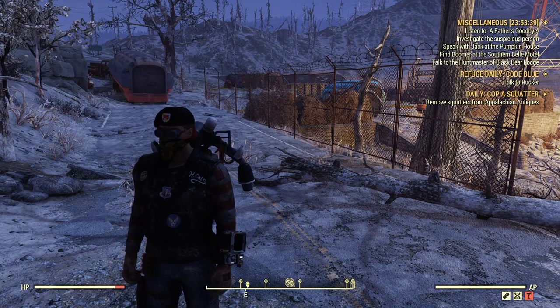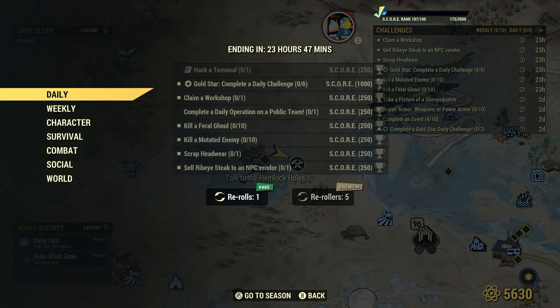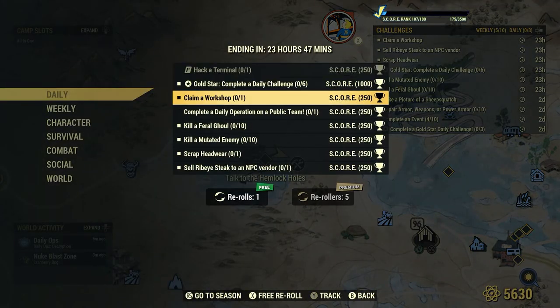Welcome to Fallout 76. This is Jim. Claim a Workshop 1 for 250 score. Now if you watch my channel you'll see me claim workshops in the past, so this video is more so for the brand new players. I know there are quite a few people that watch my channel that are brand spanking new — they might not know — but for everyone else it's pretty much general knowledge.